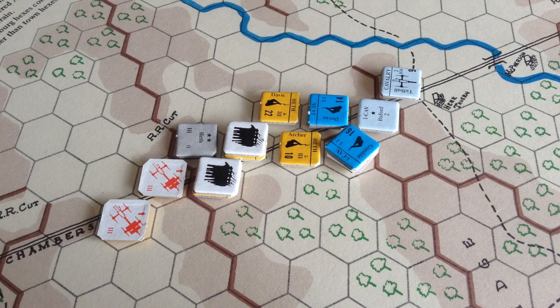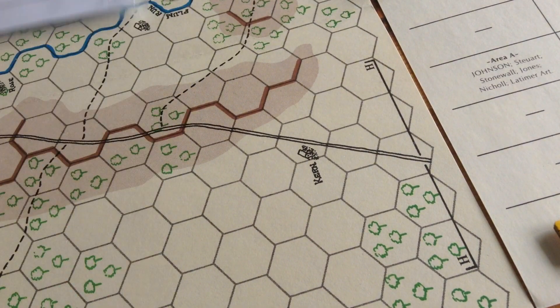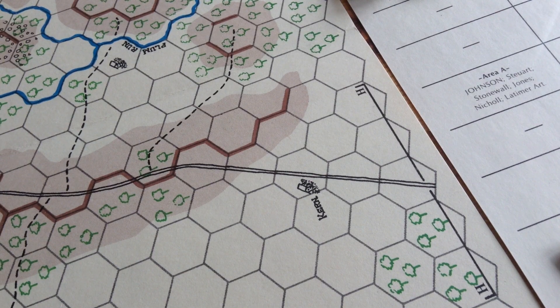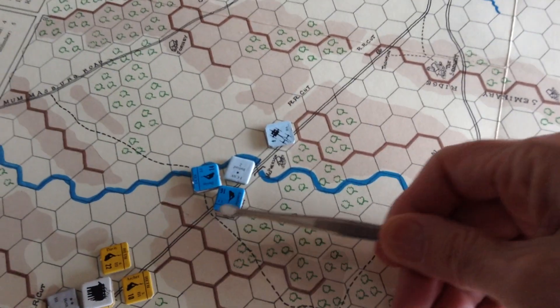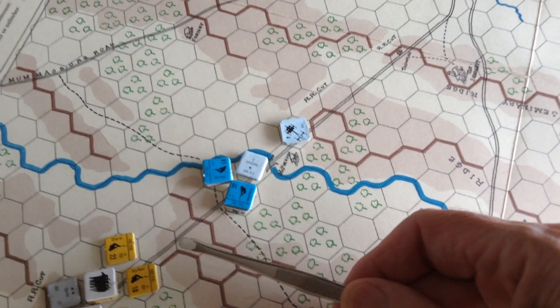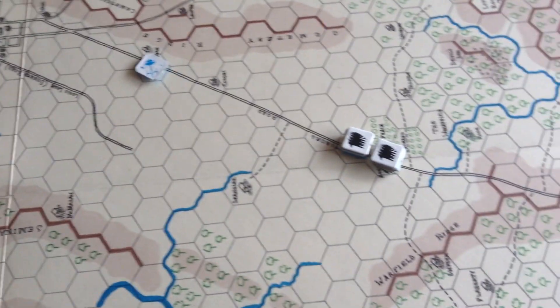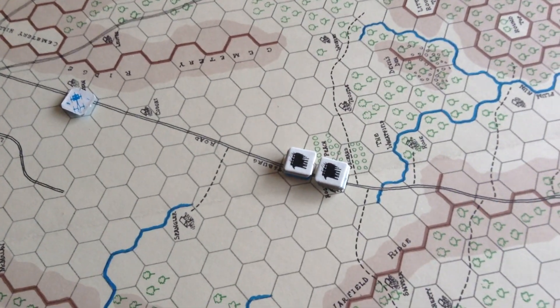We're now going to do the 8 o'clock turn for the Union, and some new forces come in — Reynolds and part of the First Corps, coming on the Emmitsburg Road way down here. That's the situation after the Union have moved. I've moved Devon and Gamble a bit back, but they still need to buy time for Reynolds to come up, so they may have to take another hit. The Union elements have moved up the First Corps as fast as they can, and Reynolds and elements of the First Division are moving up the pike as fast as they can too.